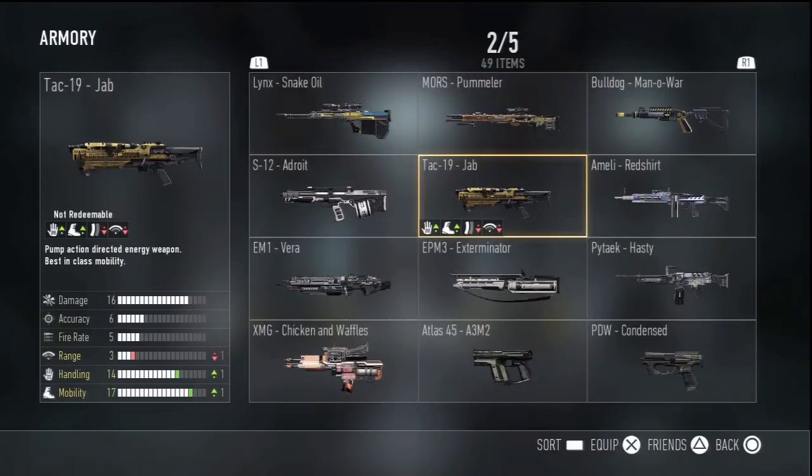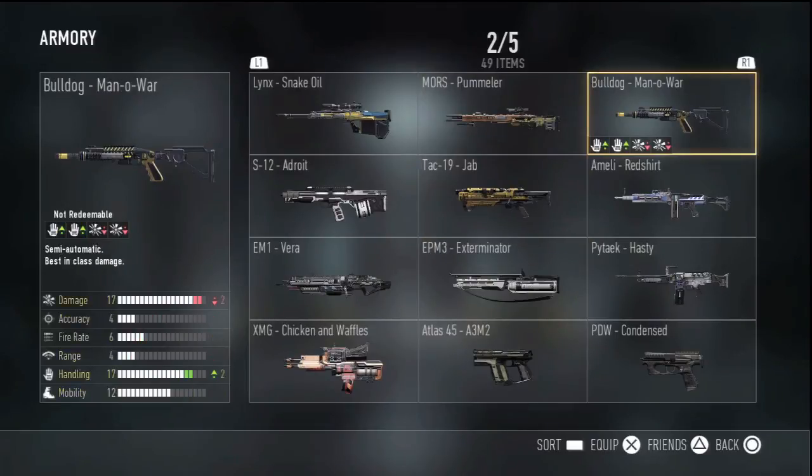I think there are some better Tac-19 variants out there, but this one is pretty decent overall. Mobility and handling are pretty good — you can aim down sights faster and run faster, which you want with a shotgun. So this variant isn't really too bad. You don't get any increase on the major stats like damage, range, and accuracy, but I still feel like the Tac-19 Jab is pretty good.